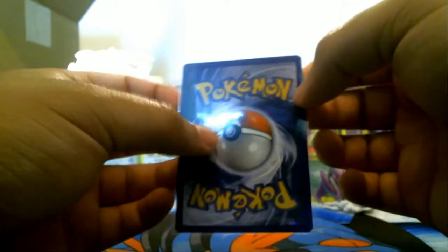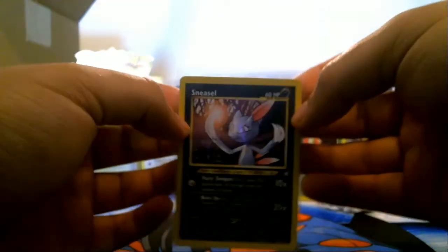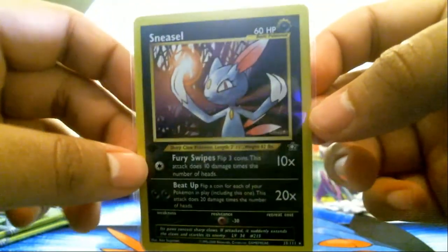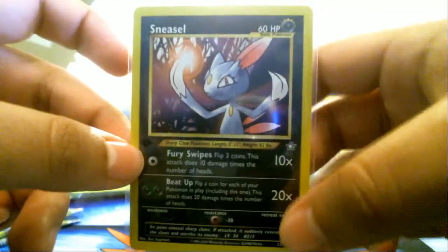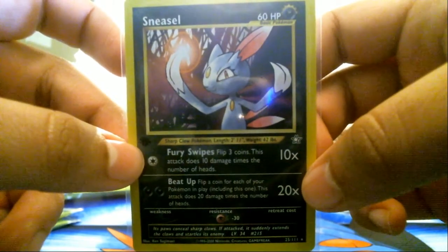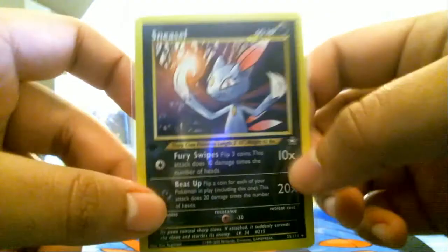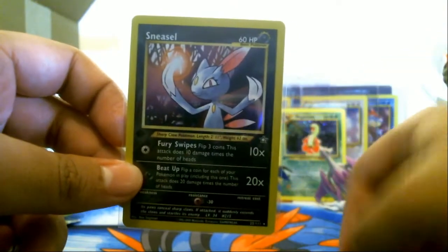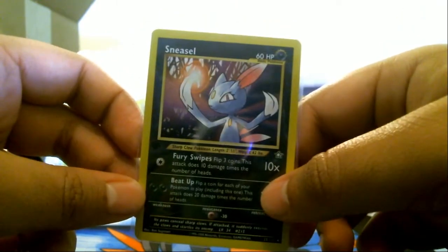The rare in the pack is a Sneasel. Fun fact about this card: it was the first card in Pokemon TCG history to ever be banned, because of that move right there — Beat Up. Basically you flip a coin for each of your Pokemon in play and stack 20 damage times that. Because of how low HP values are, you can have a bunch of cards on your bench, flip a coin, and do like 120 damage for just two energy. It's not really that overpowered because it still relies on RNG, so I'm not entirely sure why they really banned it.